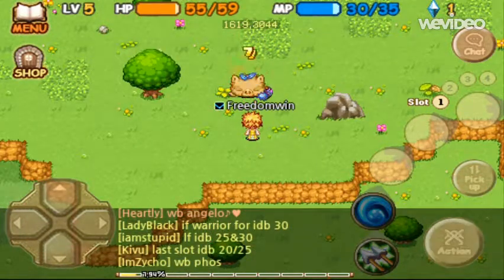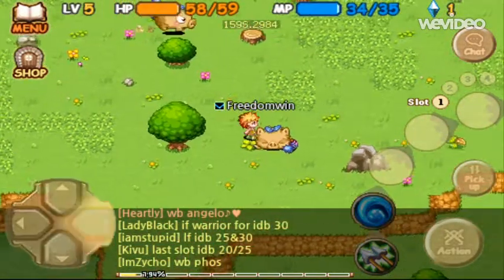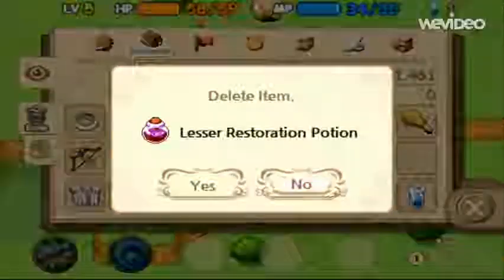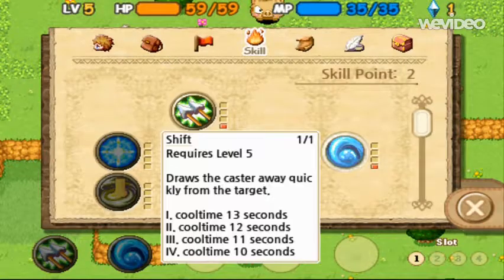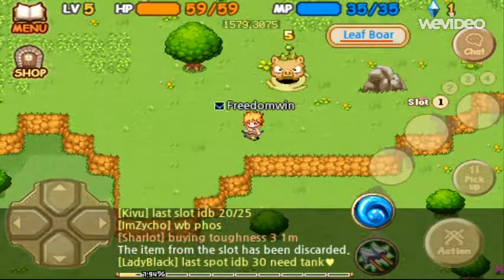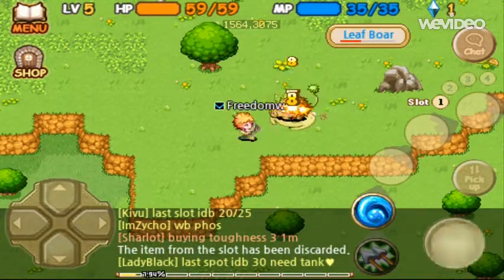And another backflip. So to use that ability, it takes five mana. It does have a cooldown of about — cooldown of thirteen seconds, which is not half as bad, considering I'm a low level at this point.